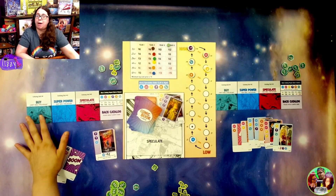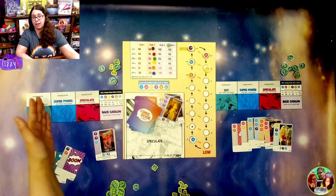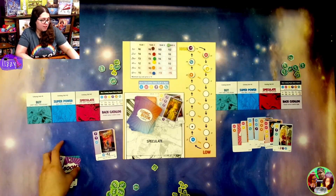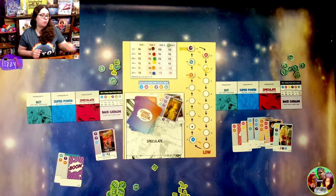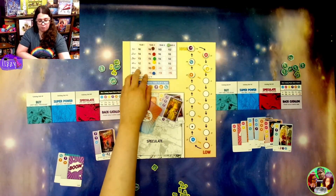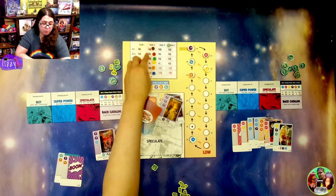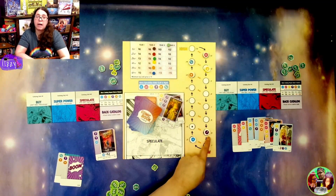Something I also really like is the timing of buying. You can't have more than three catalogs, so you'll want to use your superpowers and speculates for a while, but you also want to have as much to sell as you can. Once you buy, you can no longer sell. So that push and pull of when to buy is really interesting. These values don't change during the round — they change at the end — so you might buy a comic for $8 that later ends up at the $3 range.